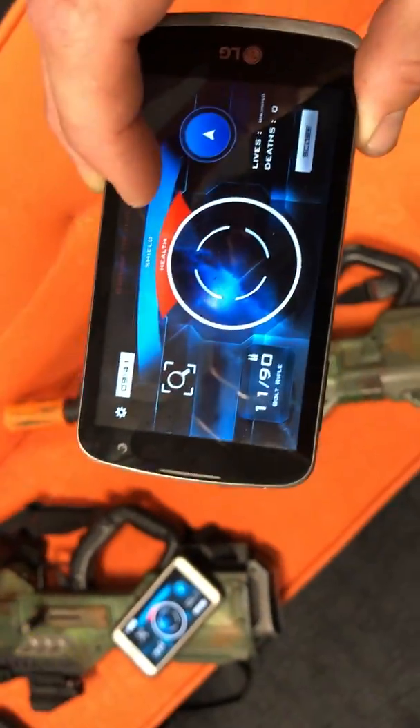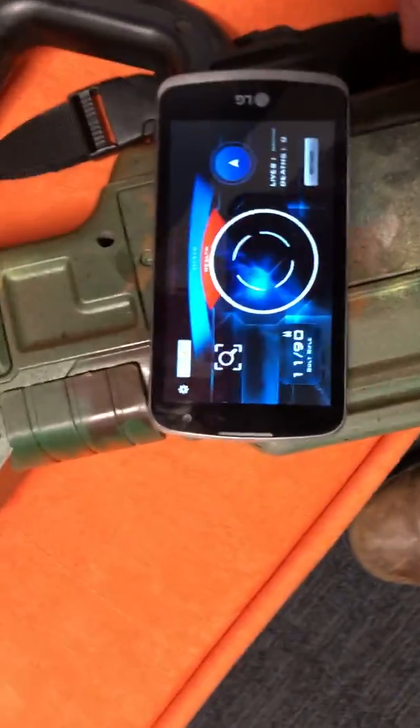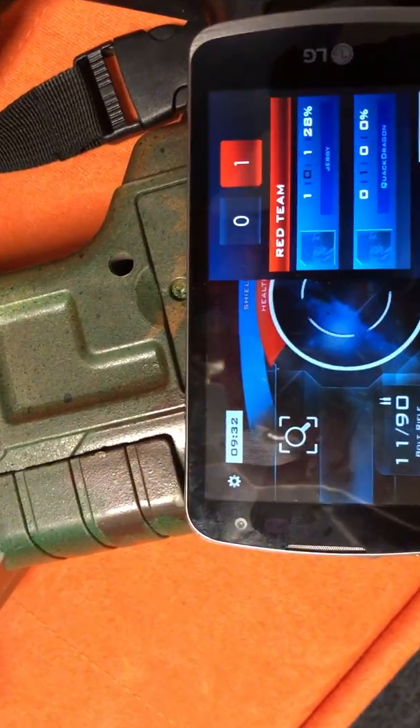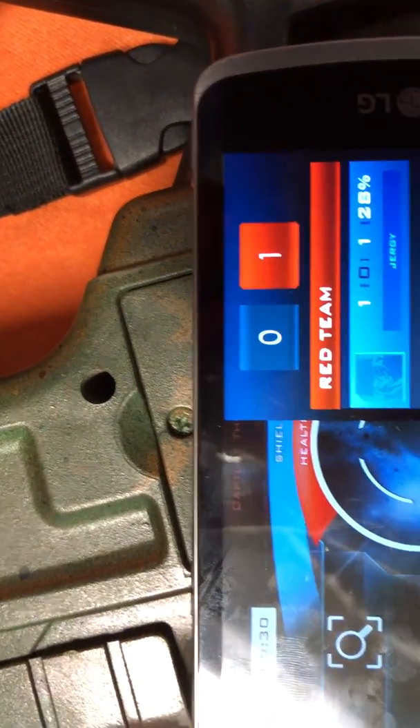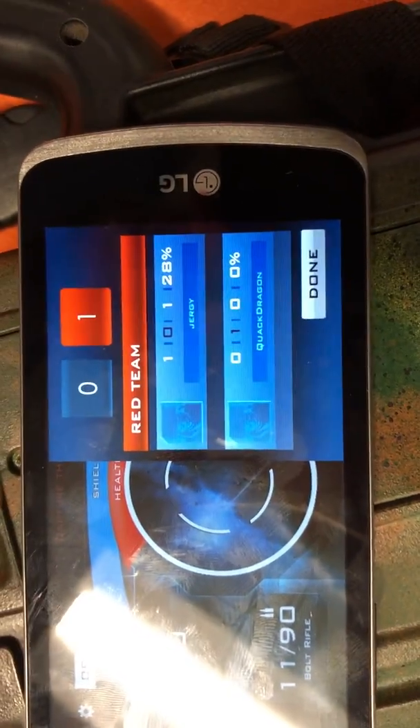It tells you what your current score is when you click on it. It says the total score on top — red versus blue — 1-0. And then this one shows 1-1 on kills.